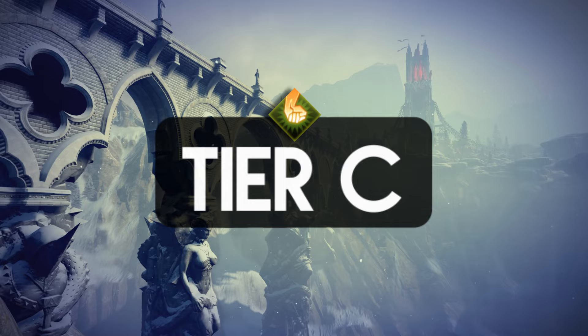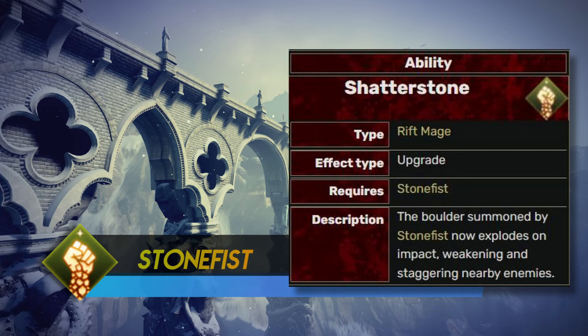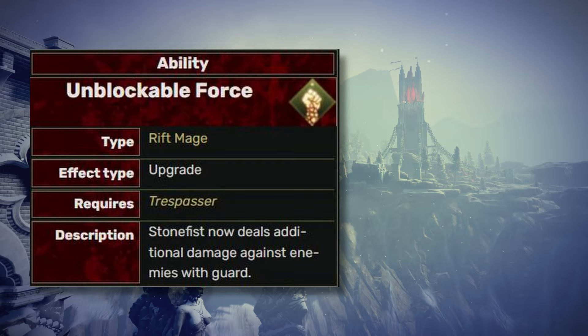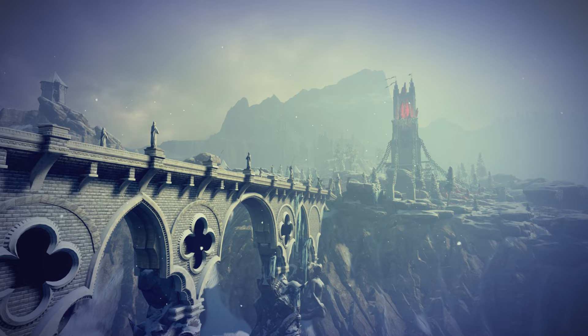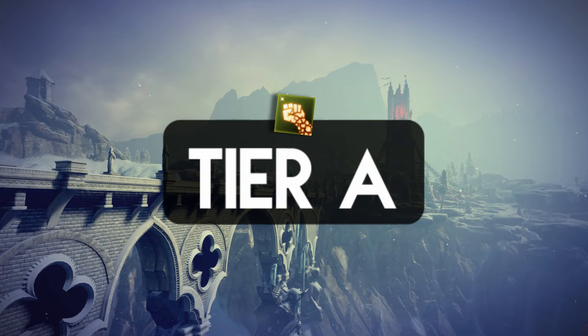Next, we have Stone Fist. With the Shadow Stone upgrade, it hits hard, staggers, and weakens nearby enemies. Unblockable Force deals more damage against enemies with guard, which also makes no sense. Since Rift Mages heavily rely on drawing mana from wicked monsters, we have the passive ability of Restorative Veil. I'll definitely choose Shadow Stone. In general, it should be a tier A spell.